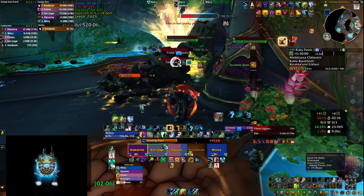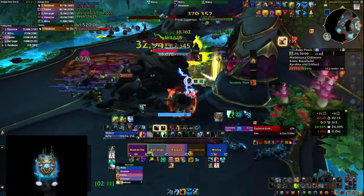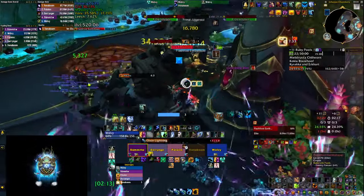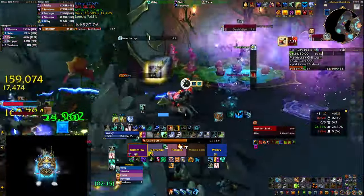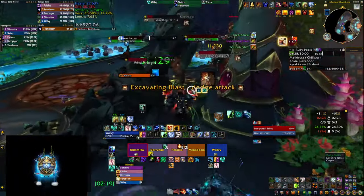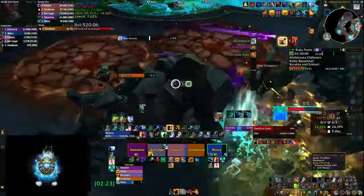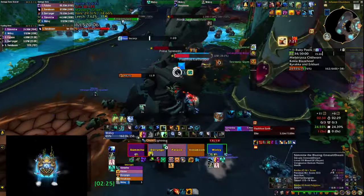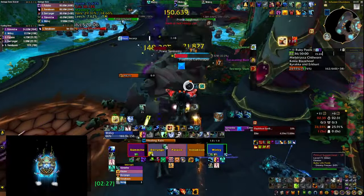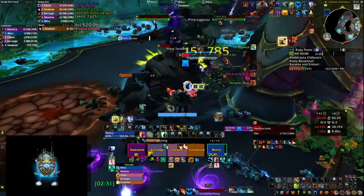We pulled that juggernaut — there are routes where you can skip it by letting it patrol away and running close to the wall, but accidentally or not, this was not a great run and we had to deal with it. Spoiler: we're going to die a lot and wipe, but I picked this run because it's better to discuss situations where things go wrong than a run where everything goes smoothly.